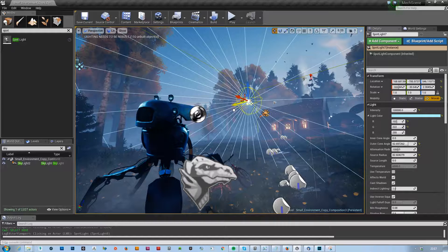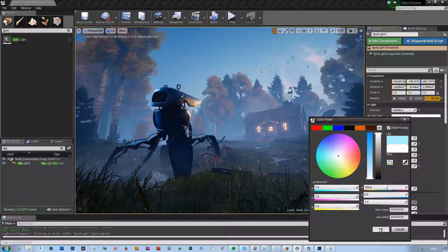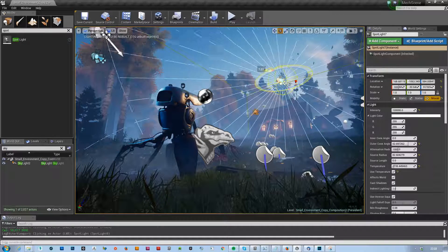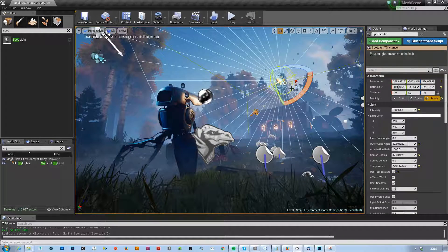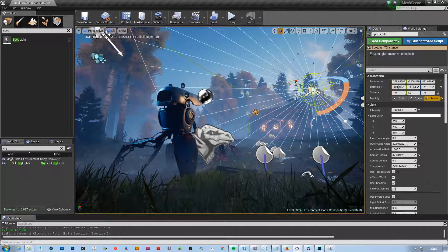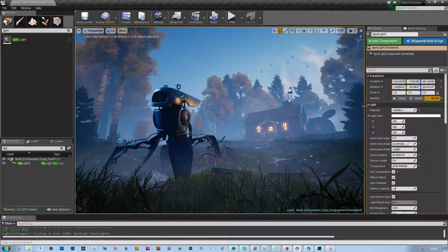Now we can flip this light around and go back to the initial shot. We're going to use the temperature and try to go down a bit. Now we can kind of sculpt the lighting for this scene — like hey, we want this to come from here — and now we get this orange lighting coming from the back, which is basically just fake lighting from the lights of this house.